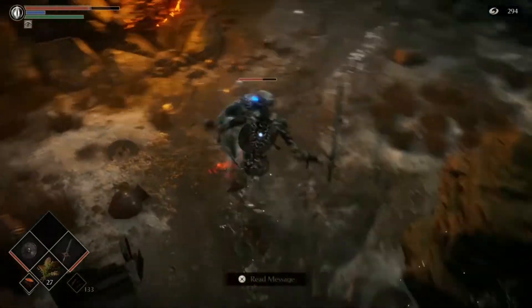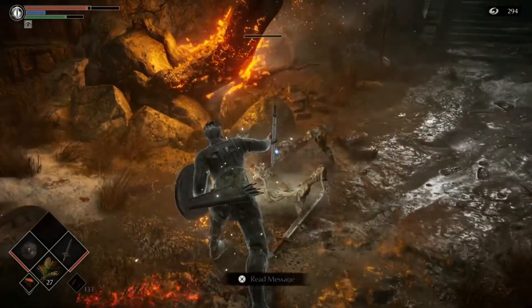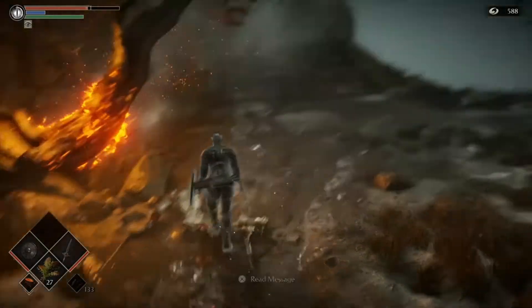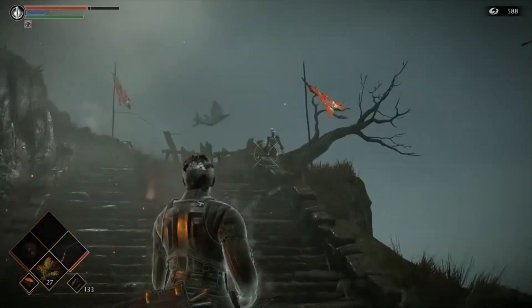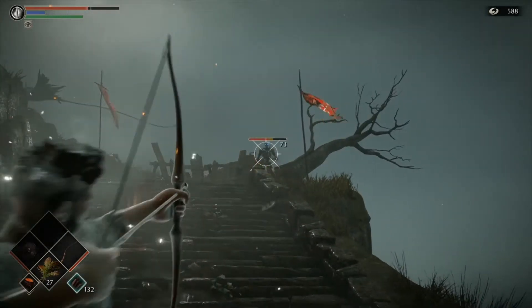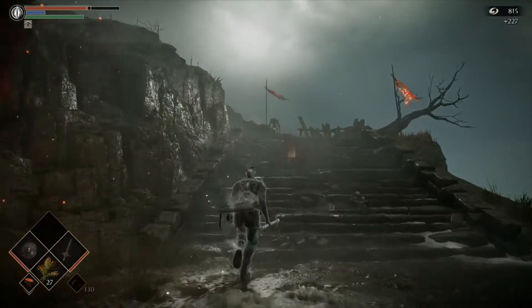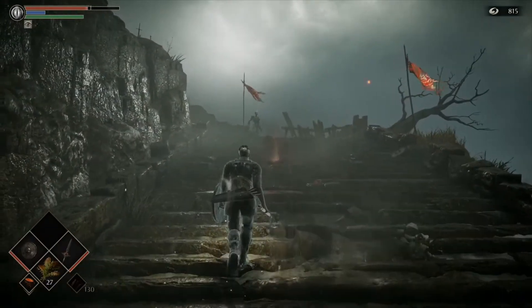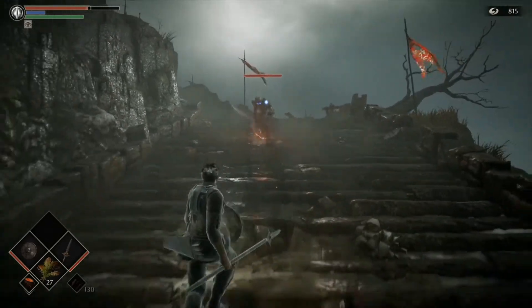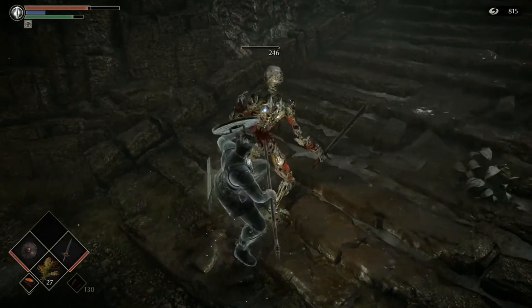The reason I'm doing that is because there are a pack of enemies up top and I'd rather not have to fight multiples of these guys at one time. A chest shot should be good there. Another one is going to pop up off to the left right there. It's very easy to get backstabs on these guys.